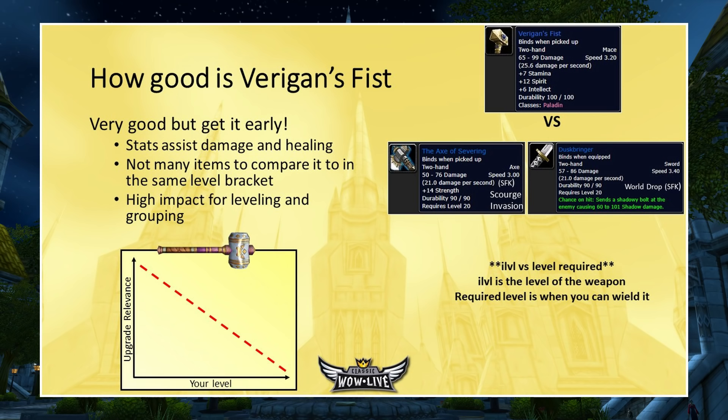Varigan's Fist is equippable technically at level 20, even though it's a level 31 item level weapon. Compared to other equippable-at-20 weapons like the Axe of Severing and the Dustbringer, it does a lot more damage. The Axe of Severing is only available during the Scourge Invasion near the end of the Classic timeline, and the Dustbringer is a world drop in SFK with a really low drop rate. There's about a 5-level difference between item level and the level required to equip it, so this is effectively a level 26 weapon you can use at 20 as a class quest reward.